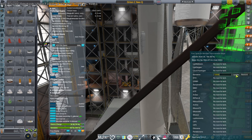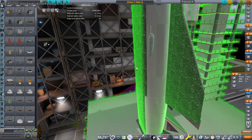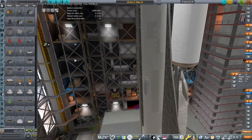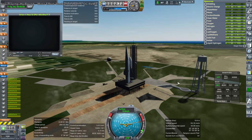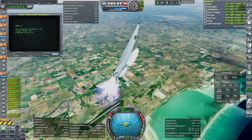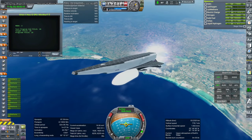Hello everyone and welcome back to Realism Overhaul Sandbox in Kerbal Space Program 1.12, where I continue to experiment with the Orion Carrier Plane and the Ministar, rebalancing the fuels in both in order to make sure that the Orion Carrier Plane can land in the Bahamas while we still get the Ministar to orbit. We're doing both of these on the same launch.